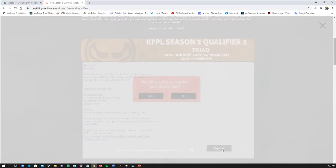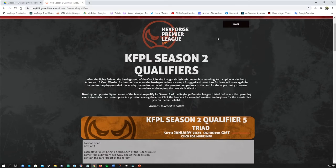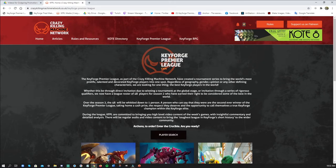Then you just click Register. When you register it's going to ask you, would you like to register your decks now? For the sake of ease I'm going to say no, just to show you how to go back and register later. So now it says that I'm signed up — Steve knows that I'm in queue and want to play.